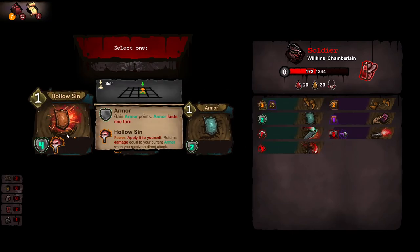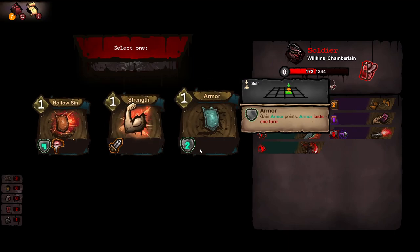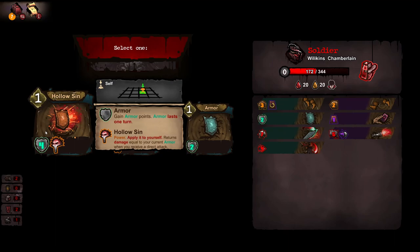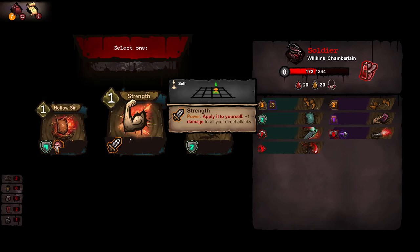Let's see what we get in support. Gain armor points — armor lasts one turn. Power, apply it to yourself — returns damage equal to your current armor when you receive a direct hit. Not bad. Apply it to yourself — one damage to all your direct attacks. Only one.